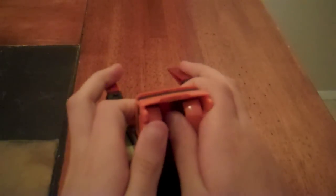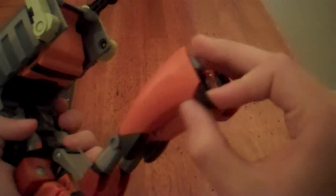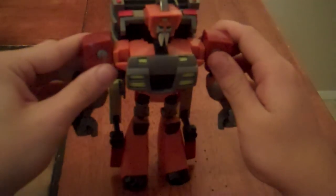So, to transform him: first you want to take this and lift it up, then fold in his wheels. Fold in that. Fold out his legs, and his feet with their own heel spurs. Unpack his arms from his sides. Rotate him around and drop him down to his sides. Pull up his head. On his back, fold this down and around, secure it into his back and neck. And just to give him some balance, you can fold down these parts. Here's Wreck-Gar in his robot mode.